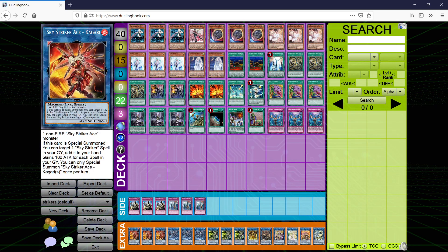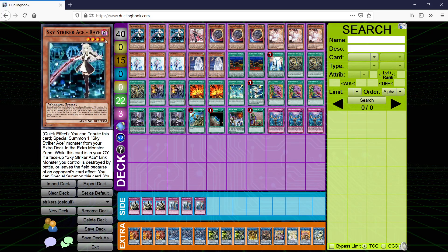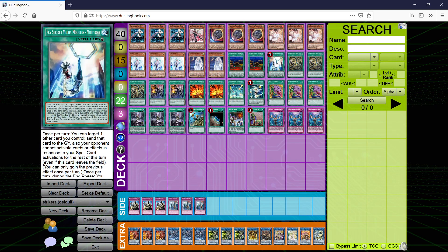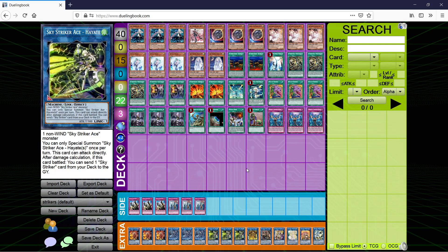Extra deck: 3 Kagari — self-explanatory, grab the spell from your graveyard. 3 Shizuku — turn one, grab something for next turn. 3 Hayate — this card is really important in the going-second build. The obvious combo is: Ray, go into Hayate, swing, dump a card — usually an Afterburner or Widow Anchor, whatever you need to board break. Usually you'll be sending Afterburner since you only have one copy. Then in main phase 2 you go into Kagari and grab back whatever you dumped with Hayate.